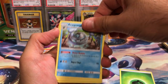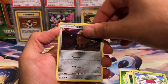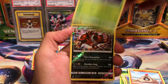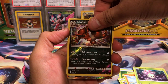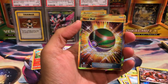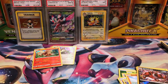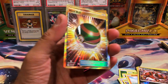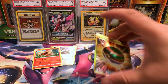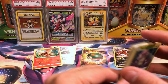We got a Rockruff, EXP Share, Spinda, Bounsweet, Alolan Diglett, Dratini, Sandygast, Morelull, Krokorok reverse rare — and the rare: Secret Rare Nest Ball! Hell yeah, hell yeah, hell yeah! That is the second Secret Rare Nest Ball we got — that is freaking cool. I've just been hitting Secret Rares like crazy lately, and this one the edges aren't all mushed up. That makes me really happy.